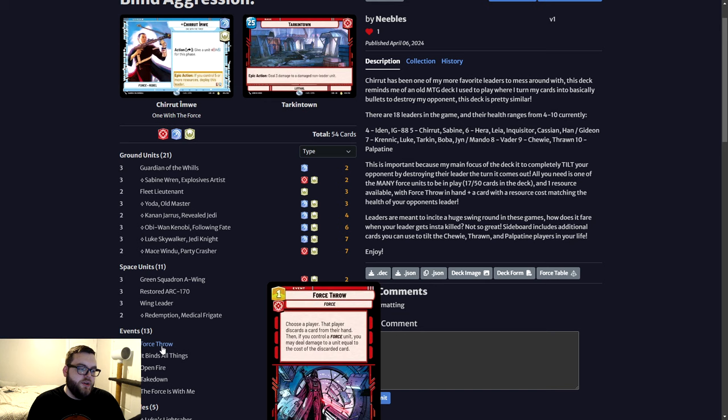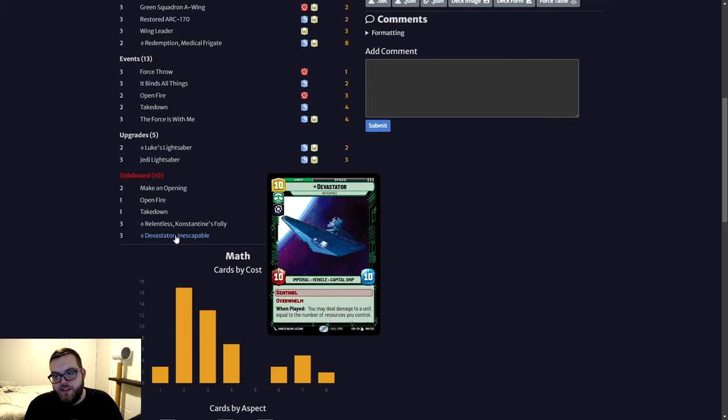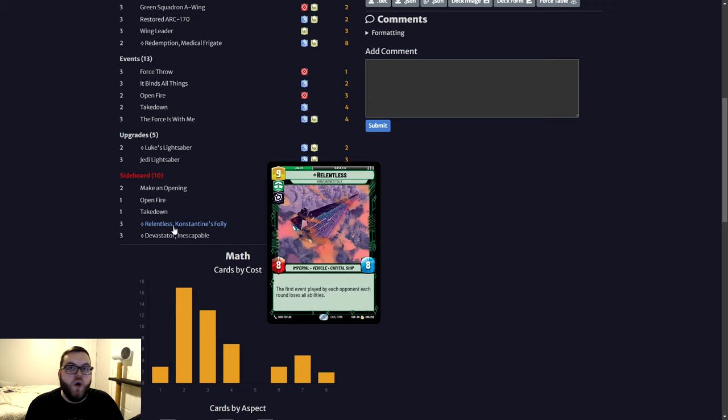Force Throw can target leaders — it doesn't only target non-leader units. You can even target yourself and discard your own card, though that sets you back a card. The only time you'd use Force Throw on yourself is when the leader comes out. Leaders are meant to incite a huge swing round in these games — but how does it fare when your leader gets insta-killed? Not so great. The sideboard includes Relentless and Devastator — three copies each — for Chewie, Thrawn, and Palpatine players at nine and ten health, since no leader cards go up to those resource costs otherwise.